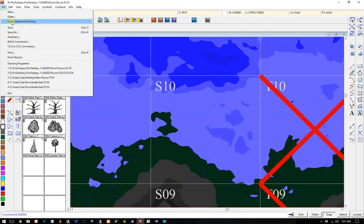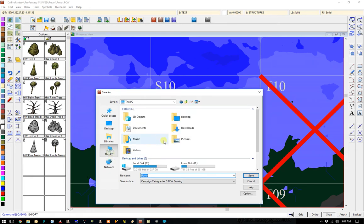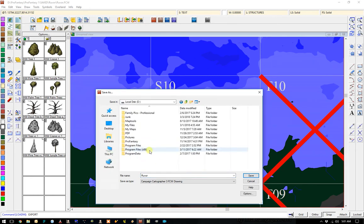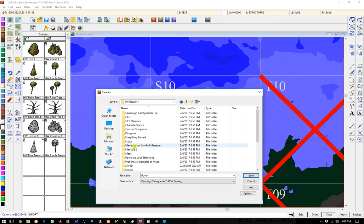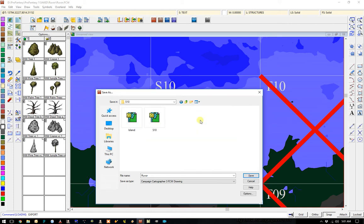First thing I do is a Save As. Let's go to where I want to save it. ProFantasy, ProFantasy 1, saved. And let's see — Revoir right there. And that is S10. So we will call this S10 BNG, because we want it to be one of those. We're going to rename it that.